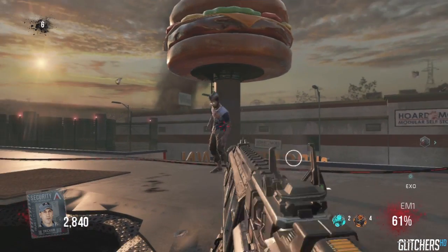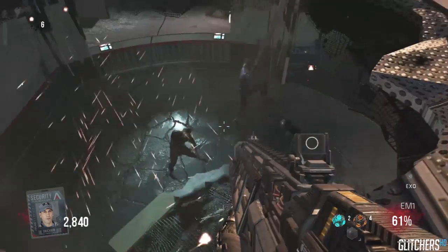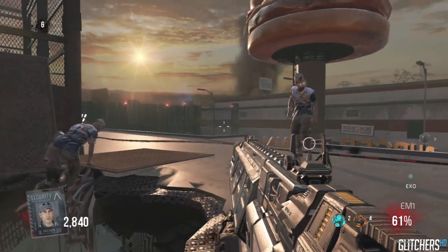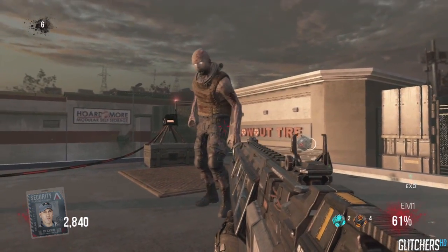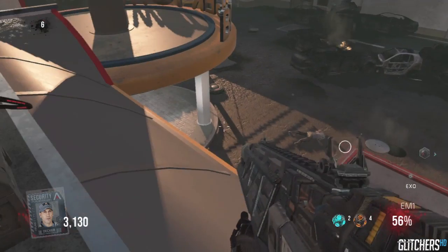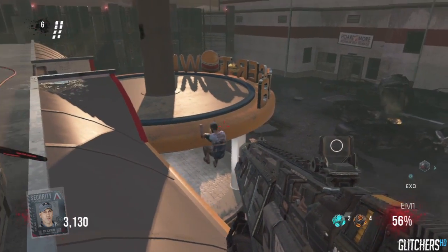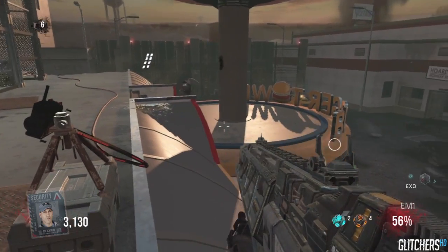Hey, what is going on everyone, my name is Glitchers HD, back with yet again another invincibility barrier glitch on the map Burger Town infection zombies. This is the fourth one, and I just made a little compilation of all four glitches into one video — if you guys want to check that out, the link will be on the screen right now.